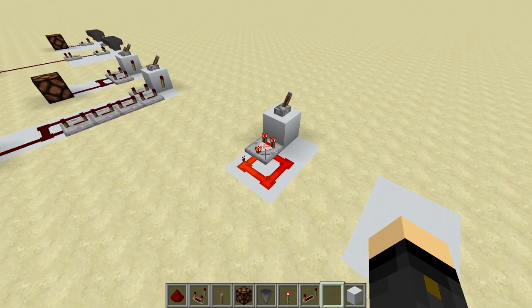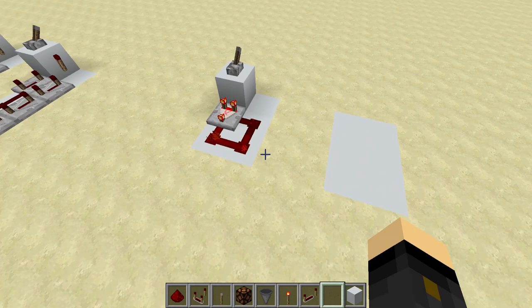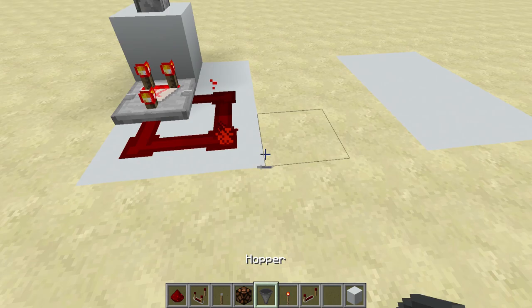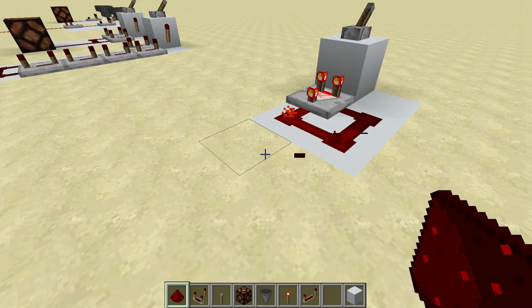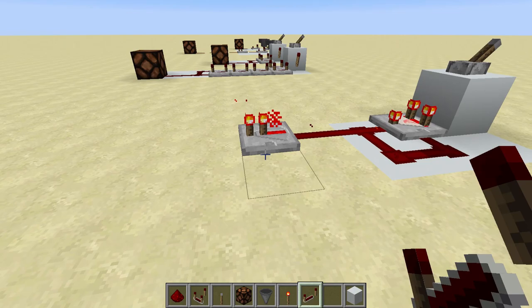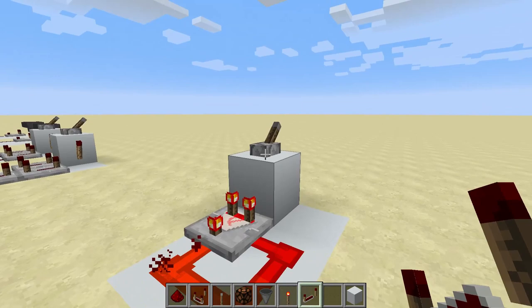Next up we have the comparator redstone clock, and if I turn this on you can see it's really quite fast. In fact it is the fastest clock you can have because it is a one-tick clock. Now a couple of things to note: if you were to place a repeater right next to it, it will just be permanently powered on. You need to come out a little bit further from the clock to get your output, and this applies on both sides — you need to come out from the correct side in order to use it properly.